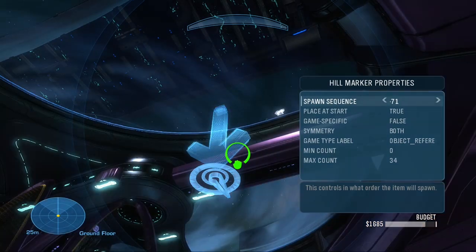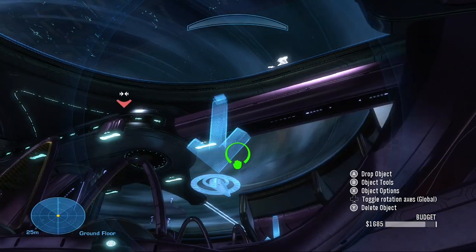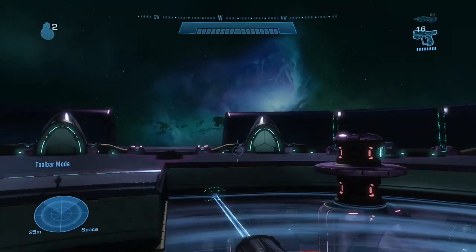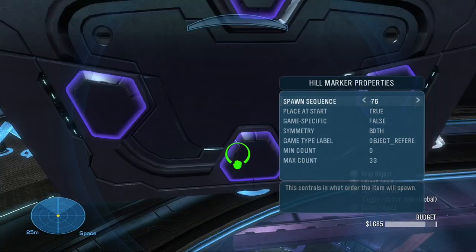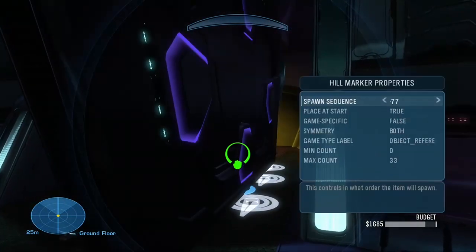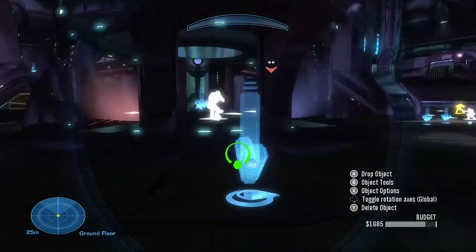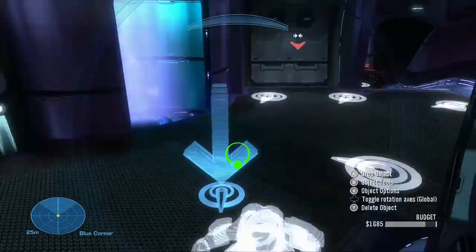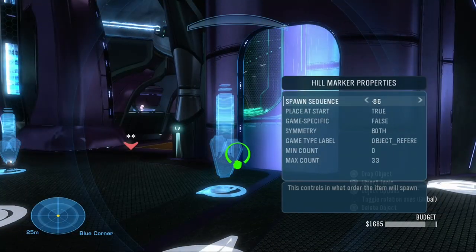Object Reference is a Forge-only feature that works very similarly to how Object by Index did. Using the spawn sequences, you can scroll through and see different objects, and a hill marker with a waypoint will show its original location and orientation. With this information, you can easily use an Object Teleport sender node and place it in the correct position for the map object. I need to emphasize that Object Reference cannot be used on its own to Forge map objects — it's simply a way to see what map objects are available.